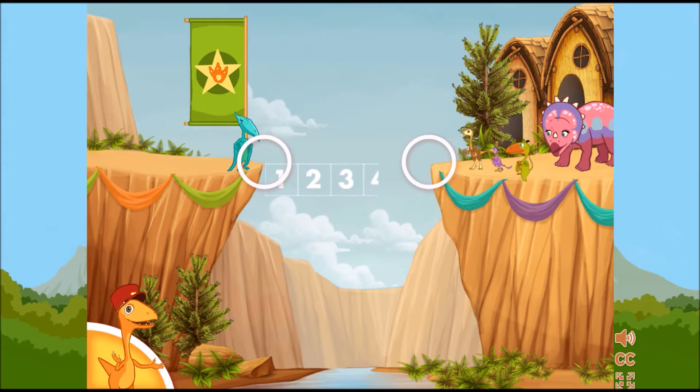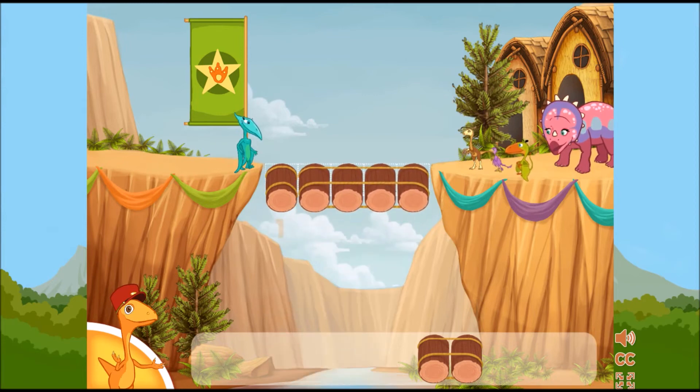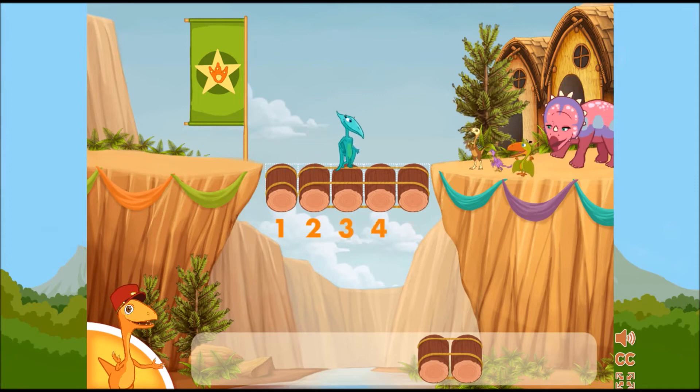One, two, three, four, five. We need to make a bridge that is five logs long. Choose two sets of logs that together equal five. Nice job! The dinosaur made it across.